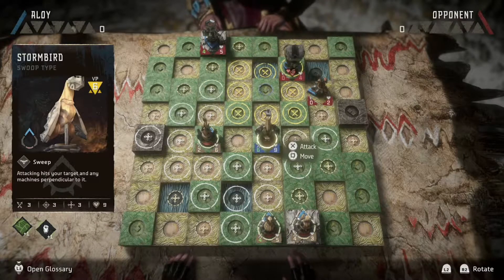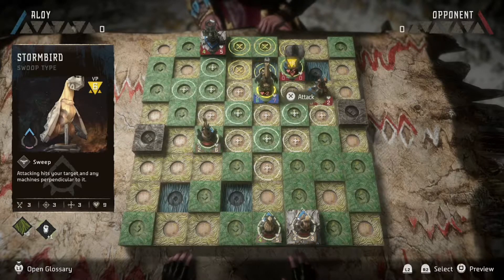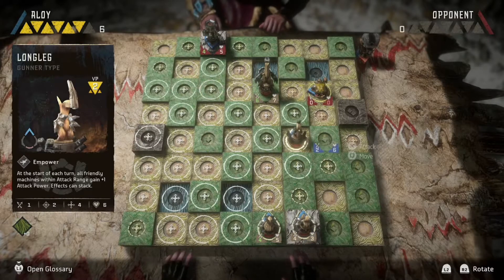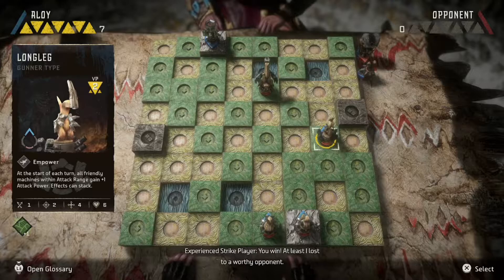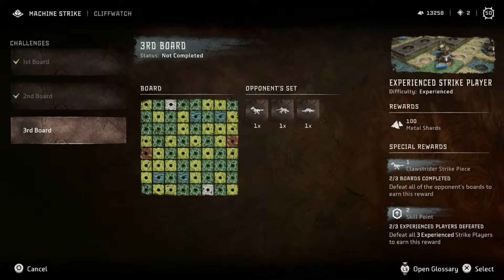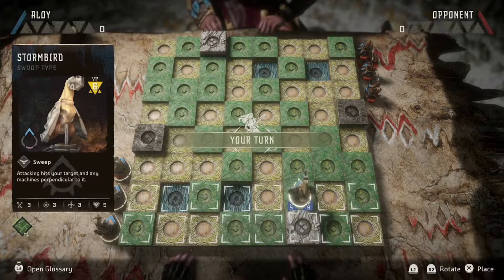I'm going to annihilate you. That's a lot of victory points you got there — enough to win the game actually. At least I lost to a worthy opponent. I love shell snappers — they are not good strike pieces at all. Claw striders, snap boss, stalker — this is interesting. A bunch of like mint-tier pieces. I assume if I just kill two of them I get the win.